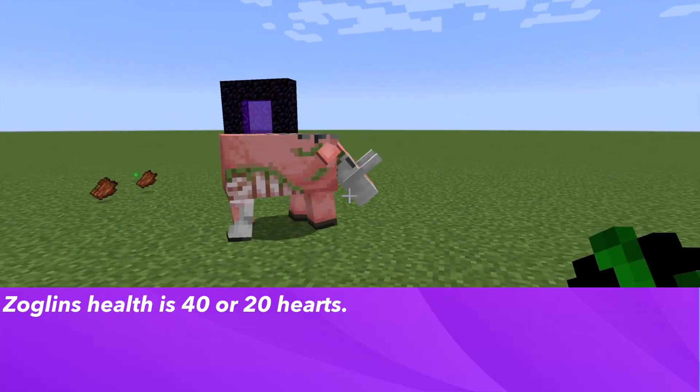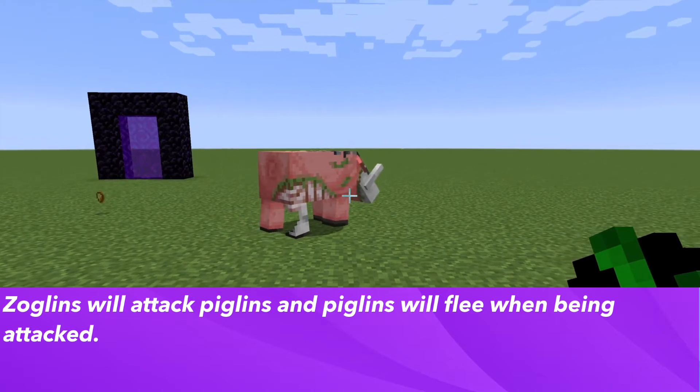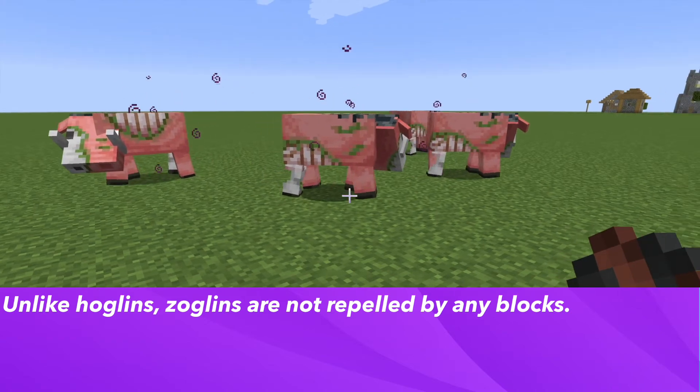They have a health of 40. Zoglins will attack baby piglins, and piglins will flee from Zoglins. Unlike Hoglins, they are not repelled by any blocks.